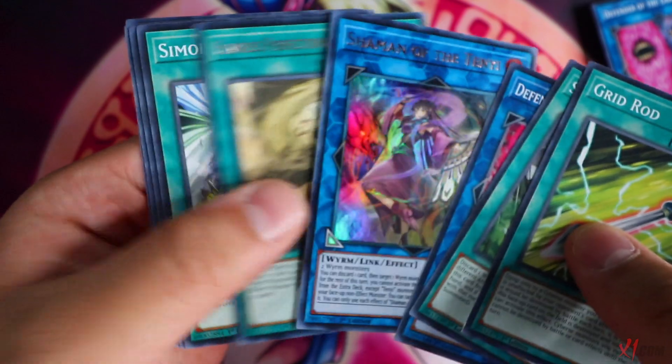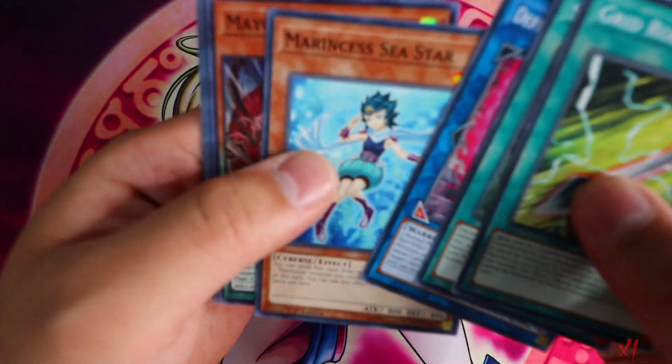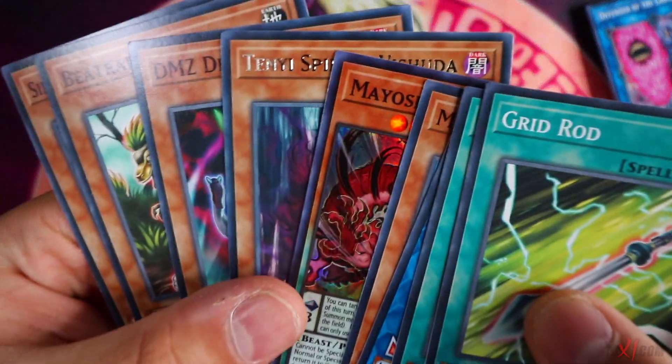Shaman of the Tenye — nice. I believe this is the only holo that comes out of the entire deck. Come on, Prismatic Rare. One Prismatic Rare would be super sick.